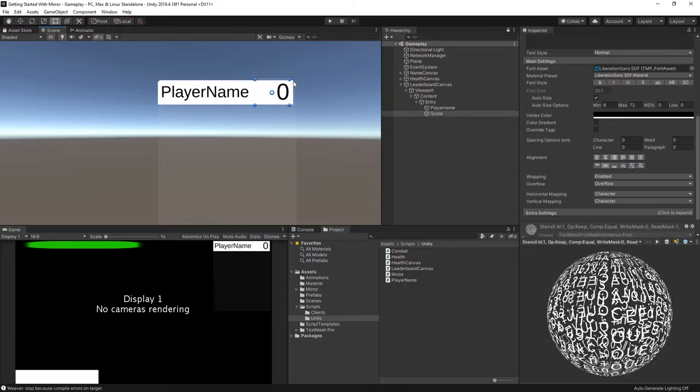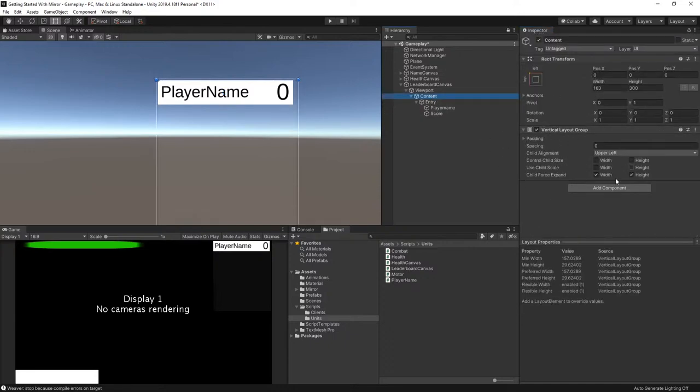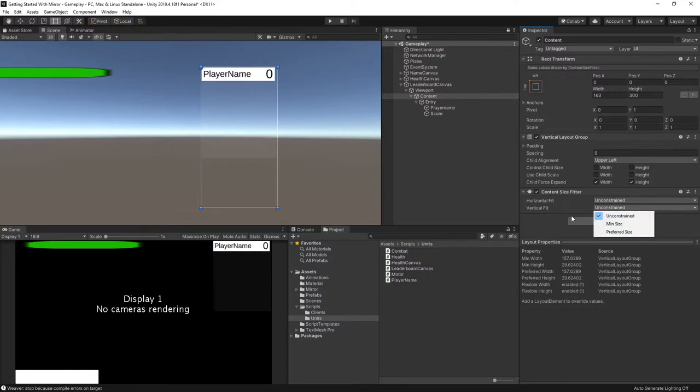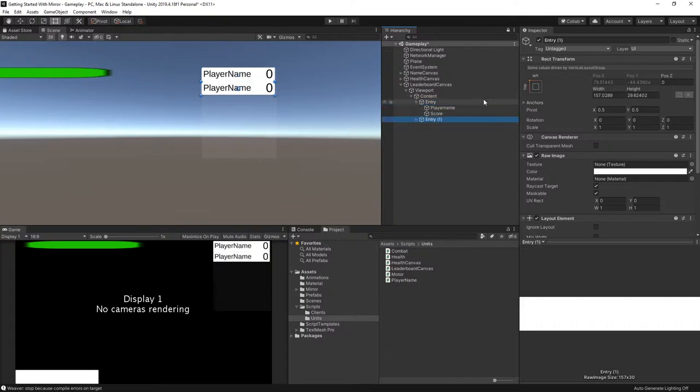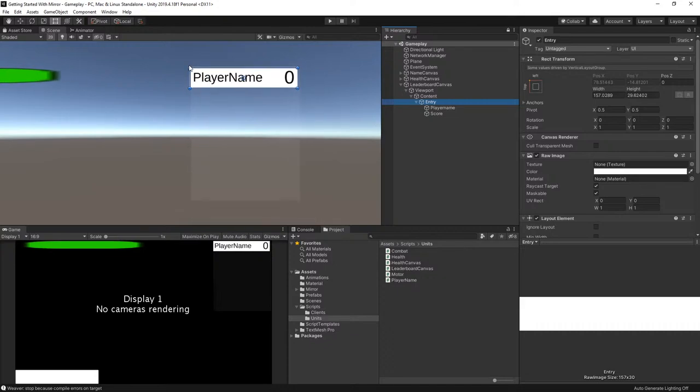We have an entry element with Player Name and Score. It's ugly but it'll get the job done. I need to add a Layout Element component, and because the content is a Vertical Layout Group I'll add a Content Size Fitter — changing Vertical Fit to Preferred Size, which resizes to fit the elements. A lot of people struggle with these but they're pretty straightforward once you get the hang of them.